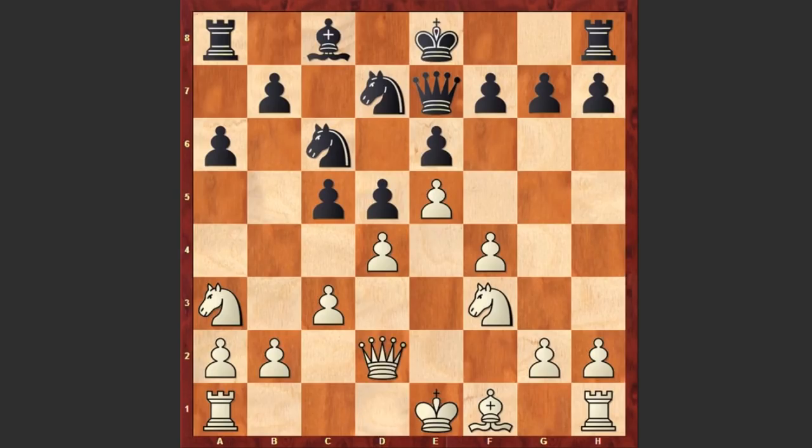Qd2, b5, Nc2, c4, and Ne3. In typical positions white is organizing an attack on the kingside exploiting his extra space, while black is counterattacking on the queenside.